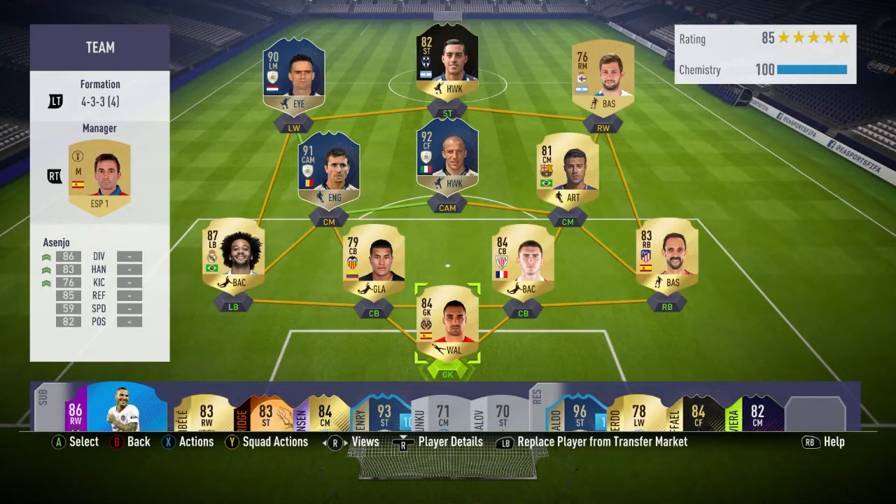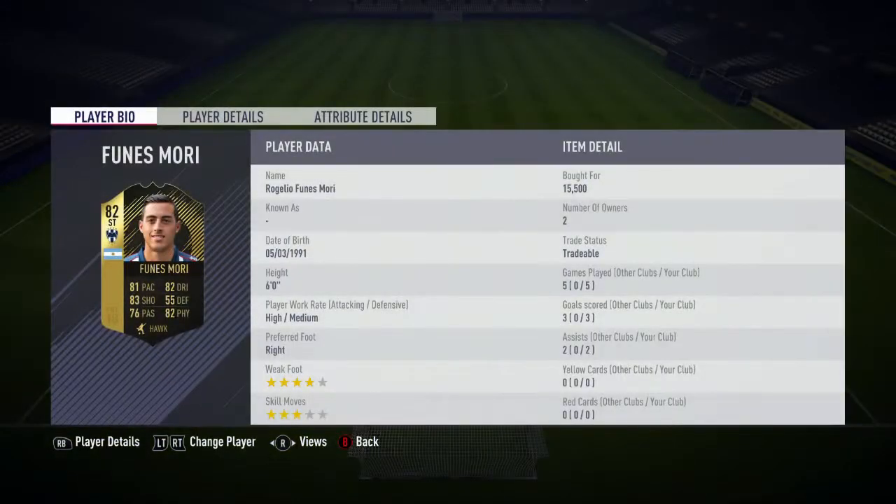Hey guys, welcome back to another FIFA 18 player review. Today I'm going to be reviewing the 82-rated Argentine striker Funes Mori. He cost me 15,000 coins and in the 5 games that I played with him, he scored 3 goals and got 2 assists. He does have a 4-star weak foot and 3-star skill moves.